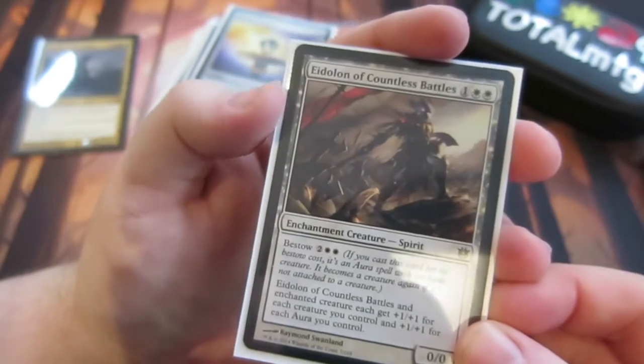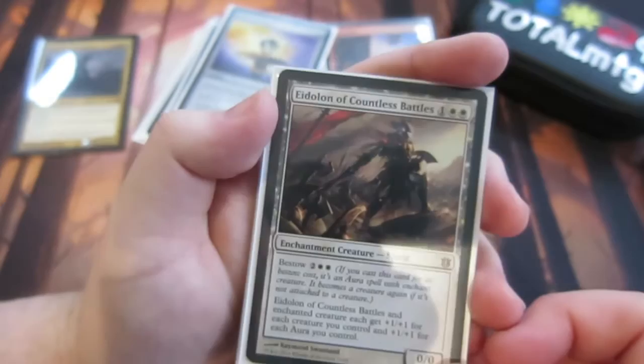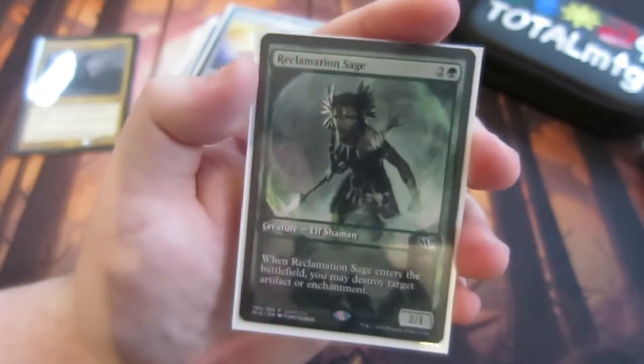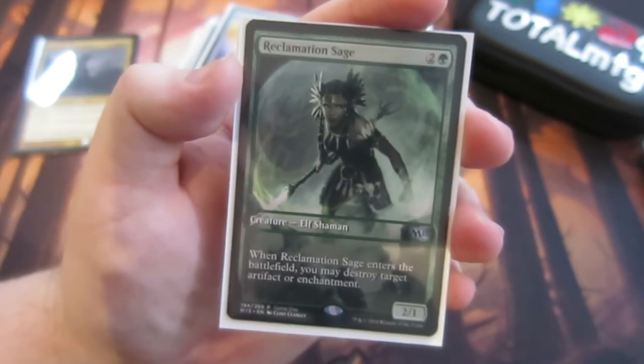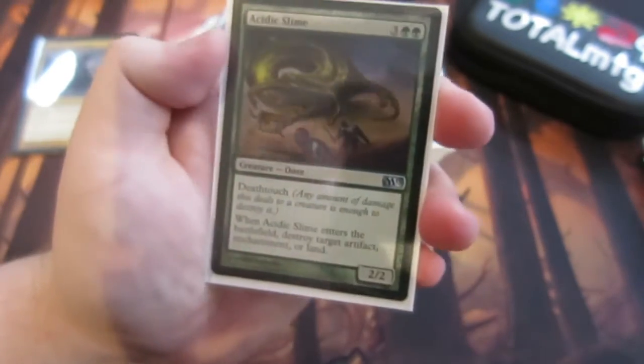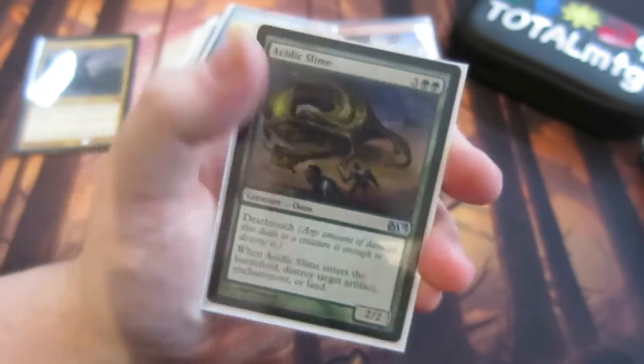Eidolon of the Grand Revel, which you can also bestow, works nicely with a lot of enchantment auras on the battlefield. Reclamation Sage — kill a target artifact or enchantment; obviously we're not going to kill our own, but we will kill an opponent's. And Acidic Slime, which lets us destroy an artifact, enchantment, or land.